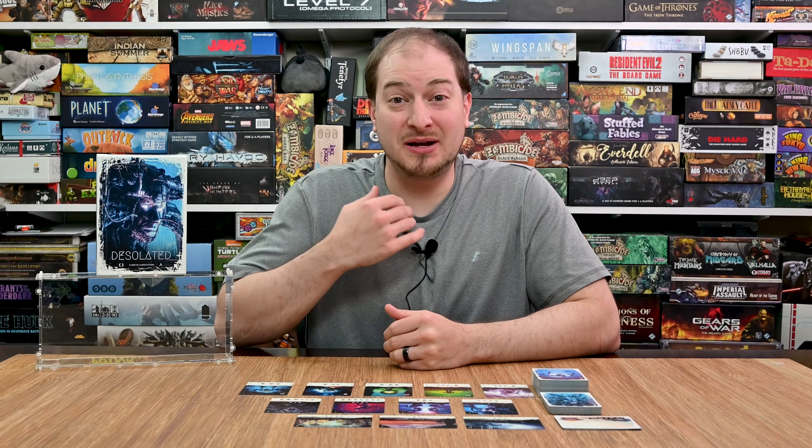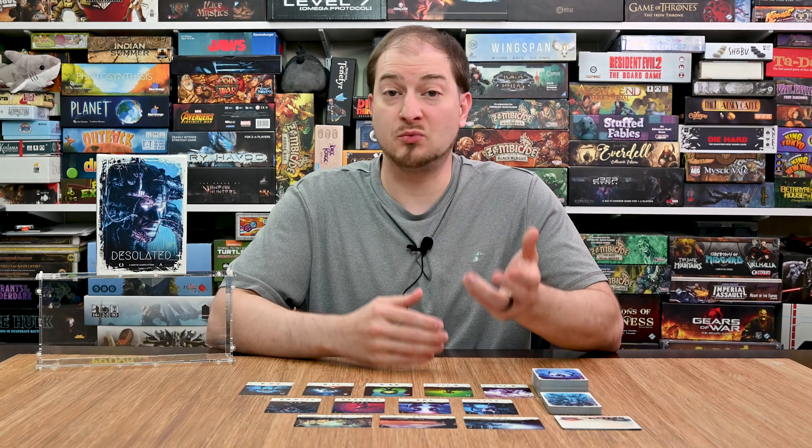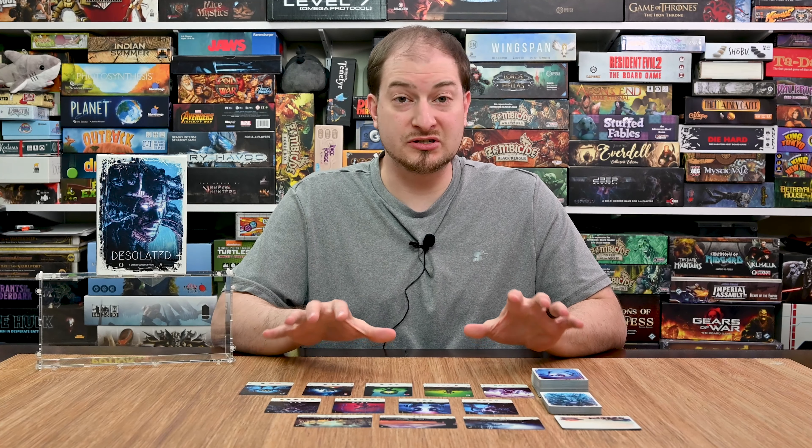Hey everyone, thanks for joining Learn to Play Games. My name is Lance, and today I'm looking at a brand new game on Kickstarter called Desolated. This is a new one from Antithesis Games. It is a one to six player game that takes roughly 30 to 60 minutes to play and is a competitive game where each of the players is competing against the other players to gain material cards and build their engine.